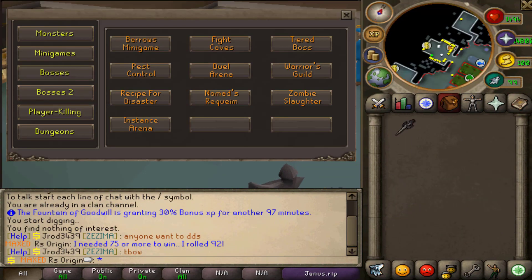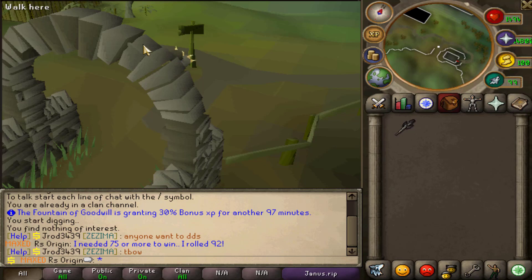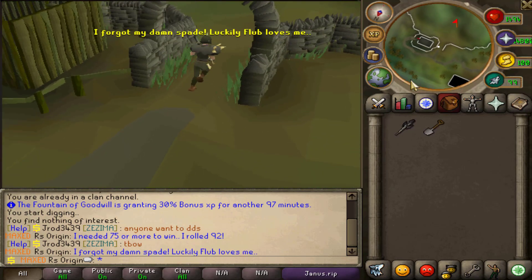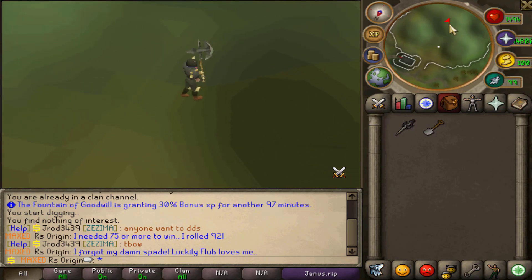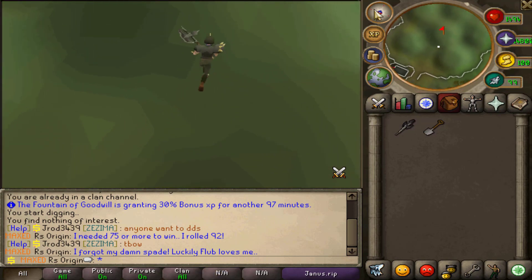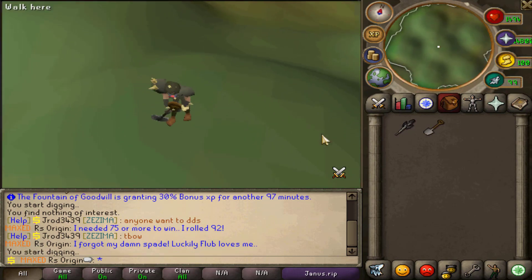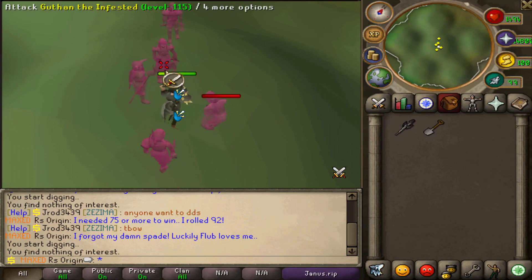One of the most common minigames out there that no one really pays attention to is Barrows. This server took hold of that, changed it, and made it a lot more convenient and fun overall. We actually forgot a spade — wow, I forgot my spade. Luckily Flub loves me — Flub is actually the owner. Look at this though — you can go to the center, get your spade, and boom — all of the barrels are right here.